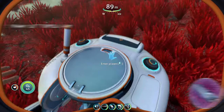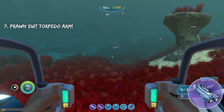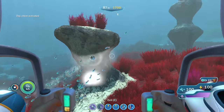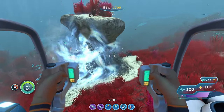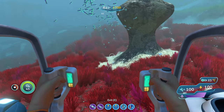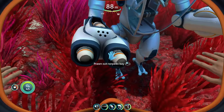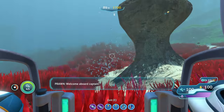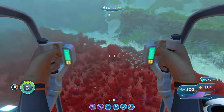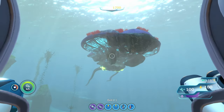The last arm upgrade is the Prawn Suit Torpedo Arm. Torpedoes are loaded into the Torpedo Arm, and it allows you to shoot torpedoes. It's a little bit better than the Sea Moth, because you can sort of rapid-fire — there are two torpedo slots on the arm, as you can see right here. When you compare that with the Sea Moth, it's better because the Sea Moth only has one torpedo bay, unless you add multiple.